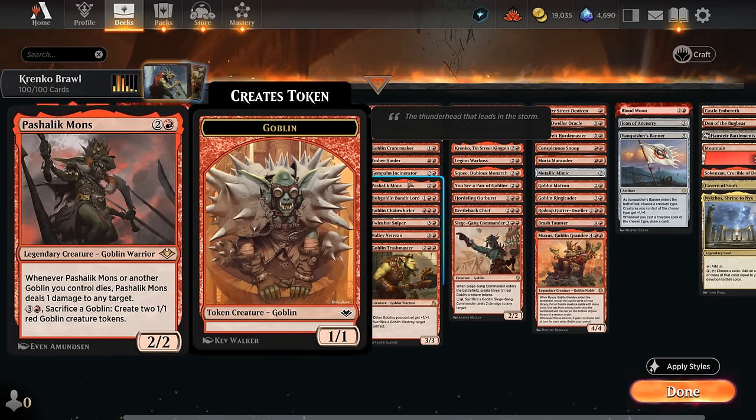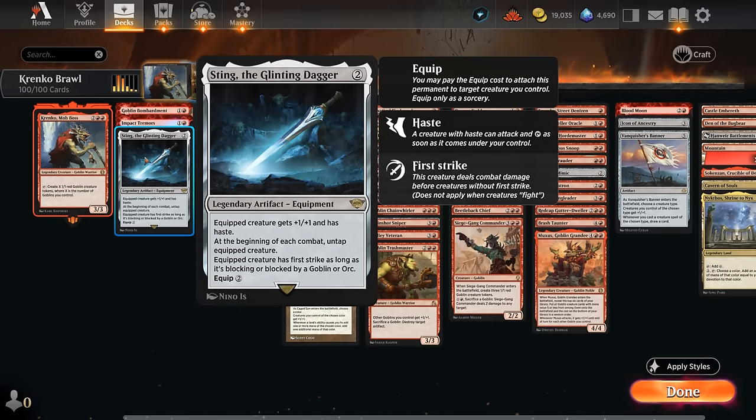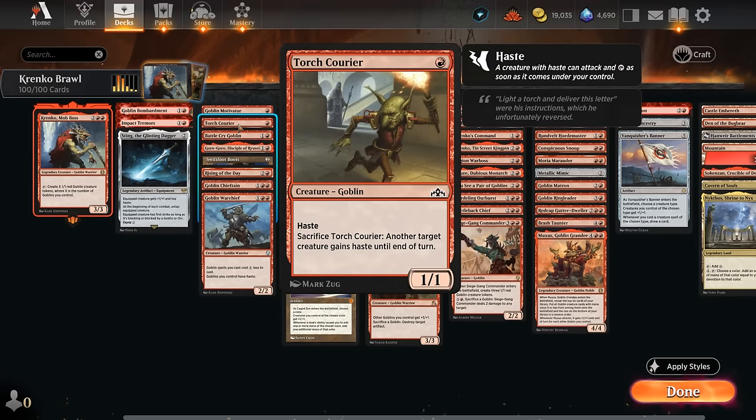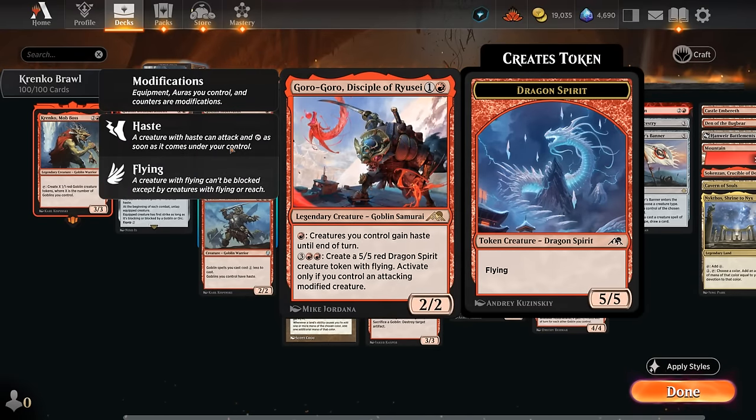Goblin Bombardment can be especially effective alongside Pashalik, which will deal an additional point of damage whenever a goblin dies — that's also in our removal section. Then we have Impact Tremors: whenever a creature enters under our control, it deals damage to each opponent, so we get immediate damage from our goblins entering even if they later get removed. And then Sting, if we can equip Krenko, essentially lets us activate Krenko twice per turn cycle, which can get out of hand very quickly. Our haste enablers include Goblin Motivator, which can just tap to give a creature haste; Torch Courier has to be sacrificed, so it has to be used wisely. Battlecry Goblin is not the best way to immediately give Krenko haste, but once we've got more mana it can also pump up all our goblins, so it can be quite deadly.